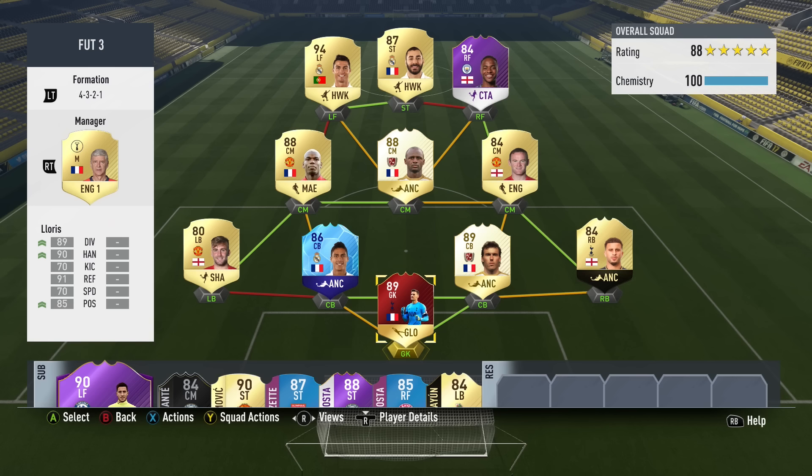Every single link that you will need is right there in the description below. This weekend, as you all know, there is a stipulation of a maximum of three nations. So we have went French, English, and Portuguese at the back. Red in-form Hugo Lloris, in-form Walker at right back, Laurent Blanc at centre back, Team of the Group Stage Varane at centre back, and Luke Shaw at left back — maybe that was a little mistake, I'll get into that later. Pogba, Vieira, Wayne Rooney. We have Sterling who comes off straight away, Benzema and Ronaldo. Let's get into the games.